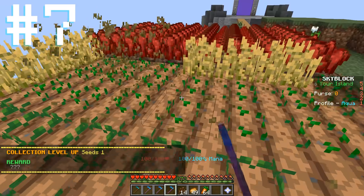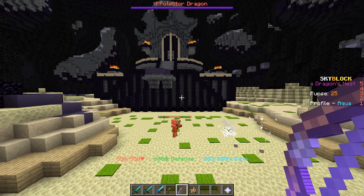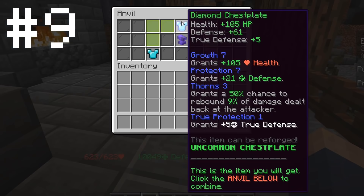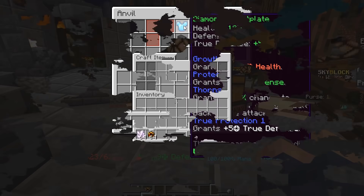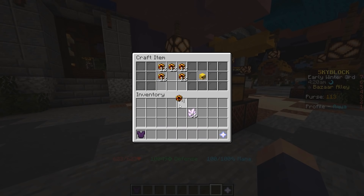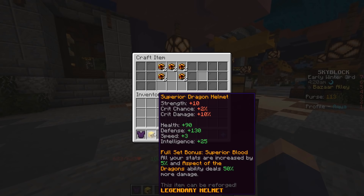All of the custom enchantments, except a couple which were recently added, which can be added to items using the custom enchanting table and the custom anvil. The Skyblock Crafting Table, which of the new Skyblock recipes, only has the crystal and dragon armor crafts at the moment.